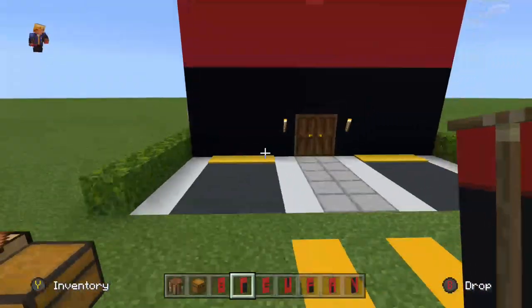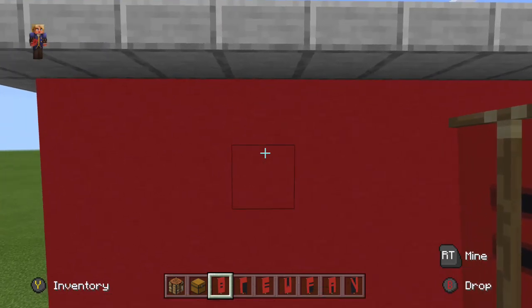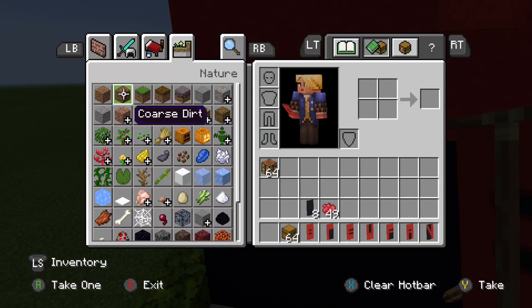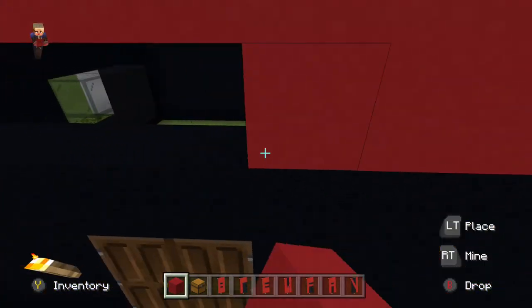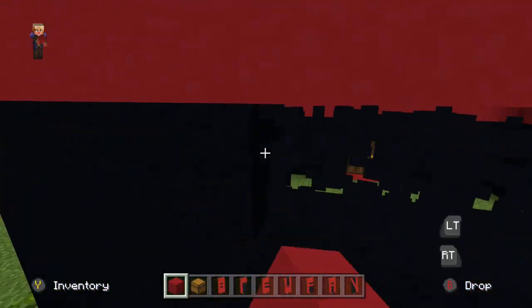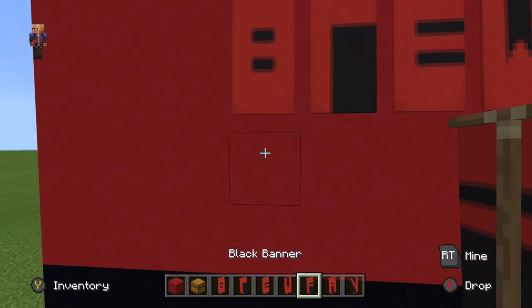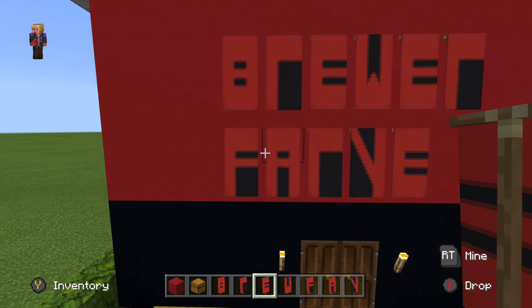Now place the letters on the building — put 'BREWER' on top and then 'FAIR' on the bottom row. Get rid of the wrong logo. Actually, replace this bottom part with red concrete on all sides, maybe all of them. Then place 'FAIR' underneath — there we go: Brewer's Fair!